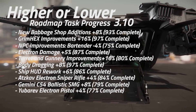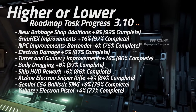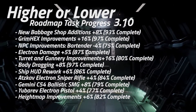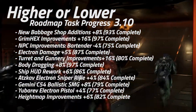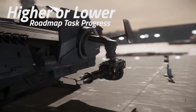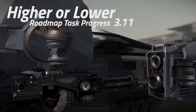The Gemini C-54 ballistic SMG has gone up 8% to 79% complete. The Uberev Electron pistol has gone up 14% to 77% complete. Also for 3.10, the Uberev Electron pistol has gone up 4% to 82% complete.